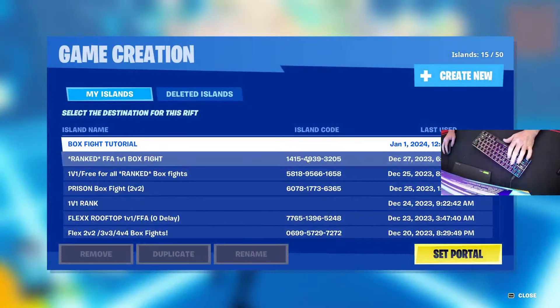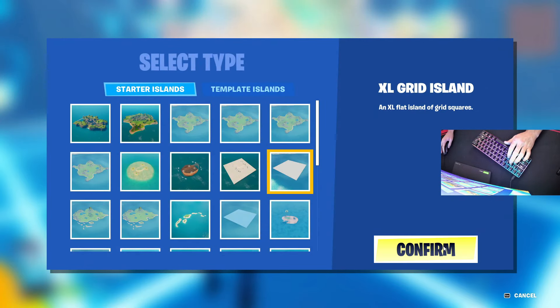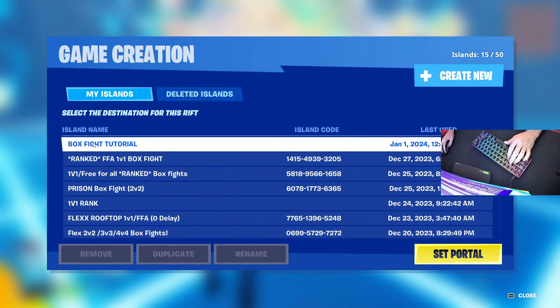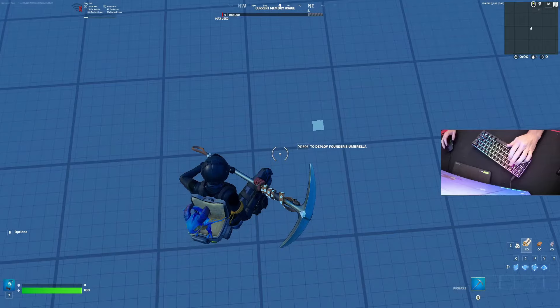Next thing you want to do once you're in the game is go over here and create a new map up here. When you create a new map, I like to do the XL Grid Island — press confirm. I already made the map so it's going to be right here; the Box Fight Tutorial is what I named it. Then you set the portal — it might take a second to load in, that's not a big deal.